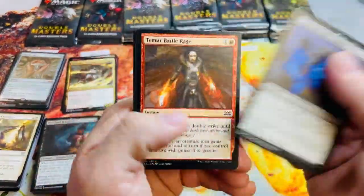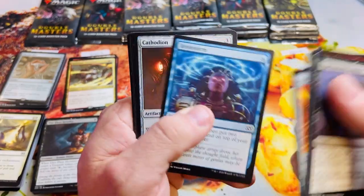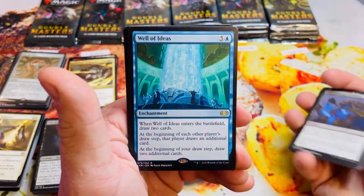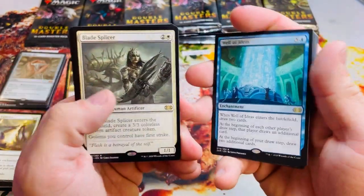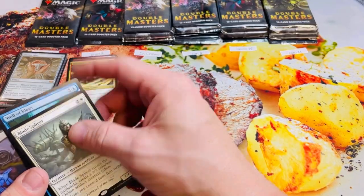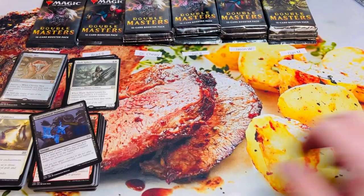With Double Masters, really all it takes is one good pack and it can make the entire box. Here we go — Well of Ideas for six, Blade Splicer for three, nothing in the foil slot. Nine more to Brad's total.